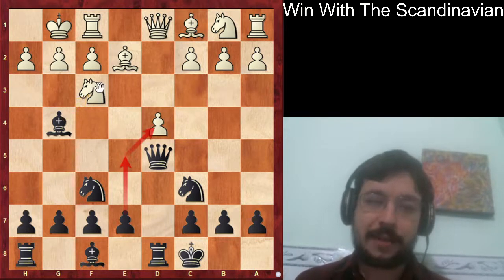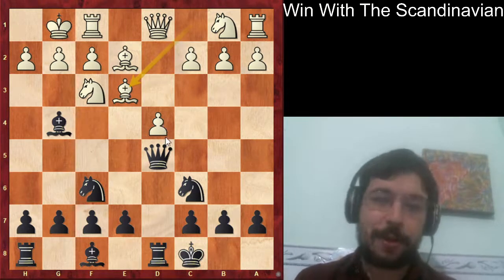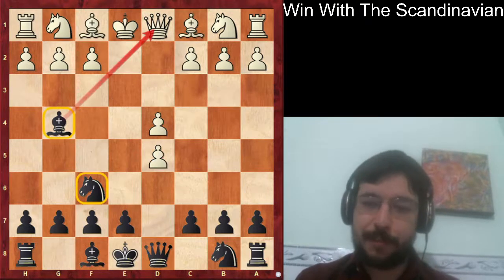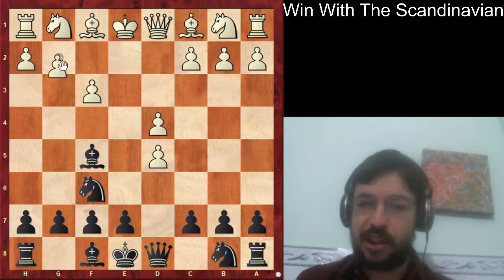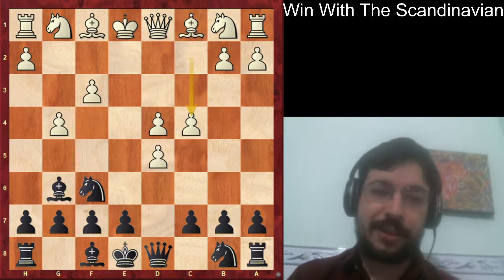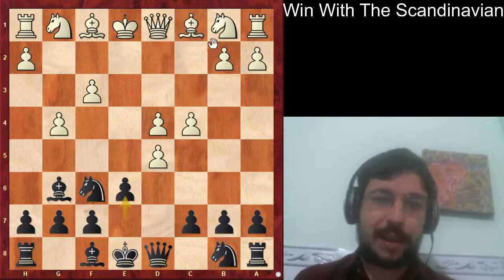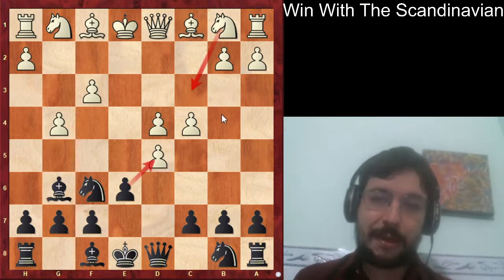White is probably still better after bishop e3, but for more advanced players you can look up queen f5 and e4, which gives sharp play. The best move for white is f3, and after bishop f5, if white plays g4, I actually played this move as white in the online Olympiad representing Australia last year and it gives a pretty big advantage. Very few players know you should play knight to c3 and let them take on d5.